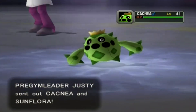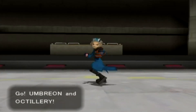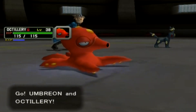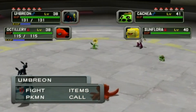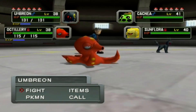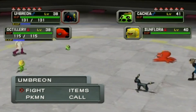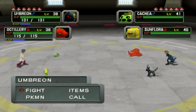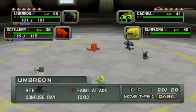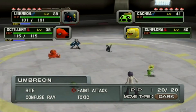Justy's pokemon aren't the strongest, but he has a ridiculously annoying strategy — he loves to spam Double Team and Sandstorm. He basically whittles you down and makes it so you can't hit him at all, and you end up losing over like a 20-minute period. But now Umbreon has Faint Attack, which never misses. He also has moves on his side that never miss, like Faint Attack and Aerial Ace.